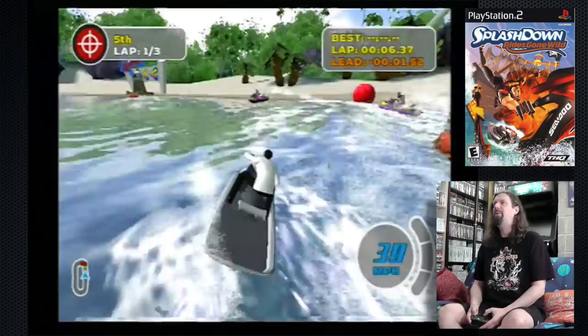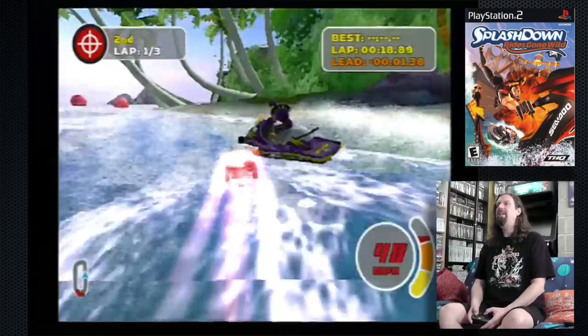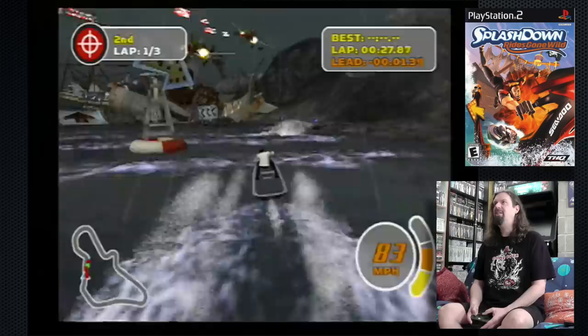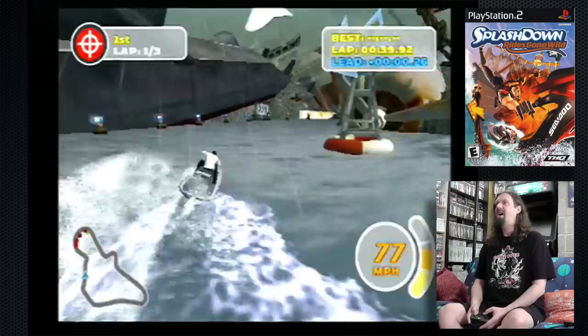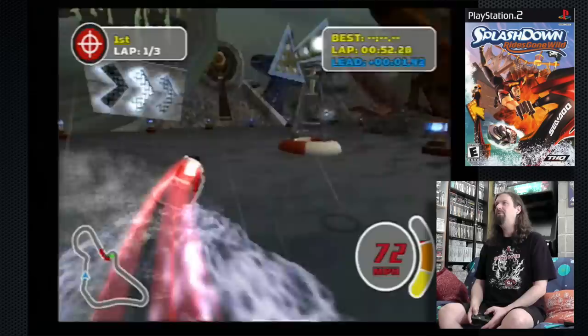Right off the bat we are transported — now we're in the middle of the Bermuda Triangle. Notice all the crashed ships and airplanes. This game is obviously inspired by one of the greatest N64 games of all time, which is Wave Race. But I'll be honest with you, this game's better. And I don't say that lightly, because Wave Race when that first came out on N64 blew my mind. But this is a mix of Wave Race and SSX, or Tony Hawk.